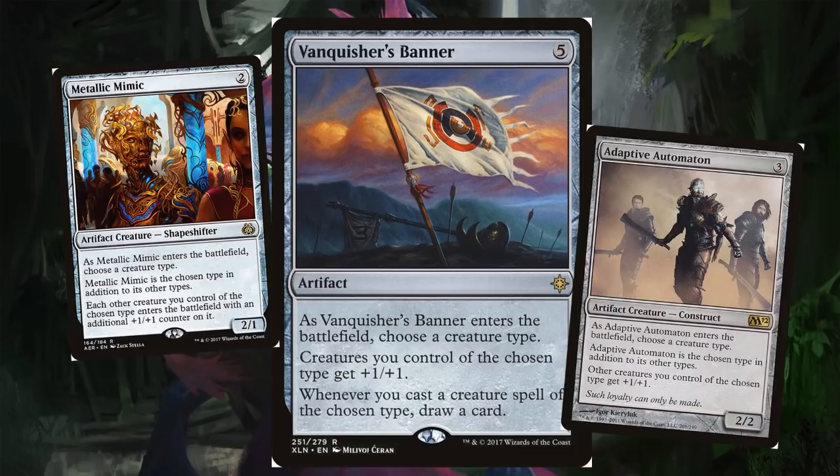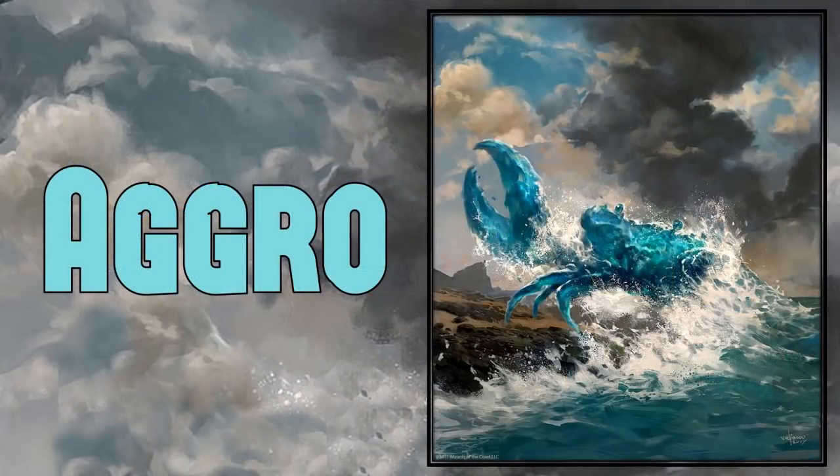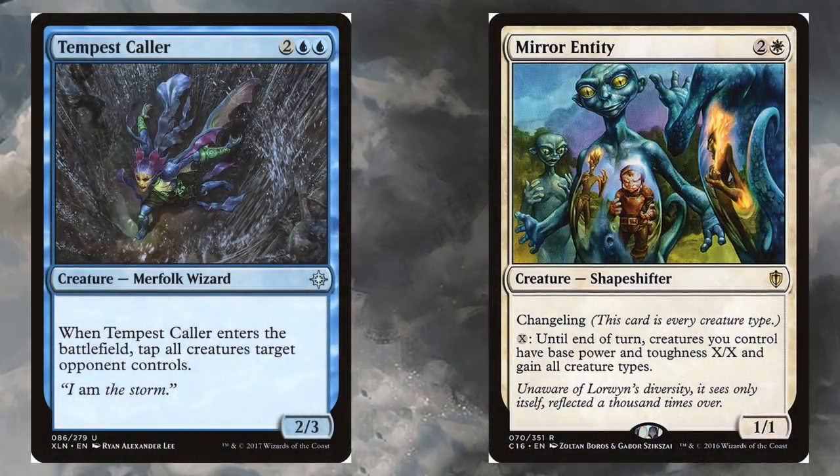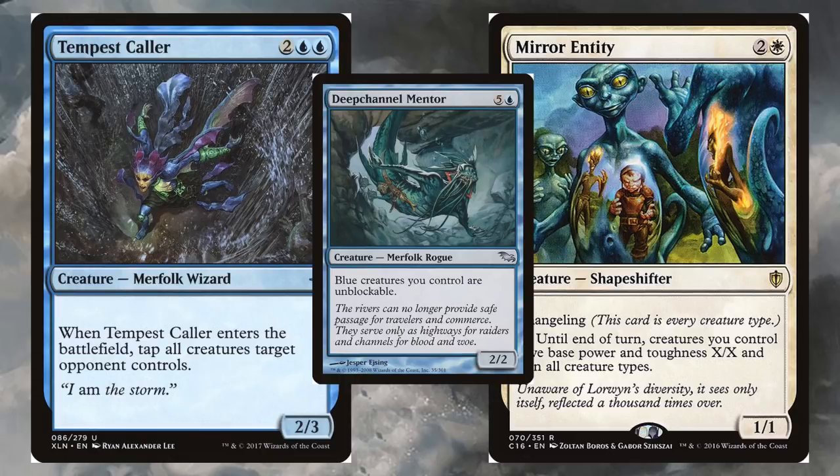The plan of attack is aggro. At its heart, Merfolk is an aggro deck — flood the board with creatures, pump them up, and get in for damage. The new Tempest Caller is going to be really strong; tapping down an opponent's creatures is exactly what you need to close out the game. Merfolk are a little puny, so Mirror Entity pumping them all up with a huge base power and toughness is very strong. Deep Channel Mentor is a little expensive at six CMC, but blue creatures you control are unblockable — and it's a Merfolk itself.